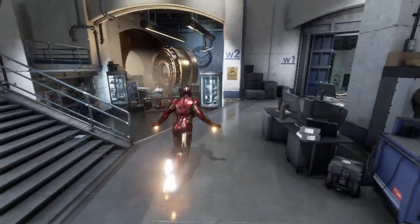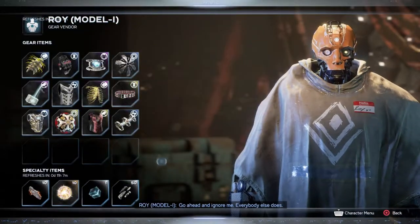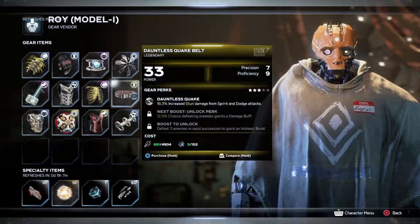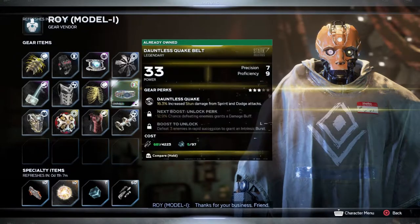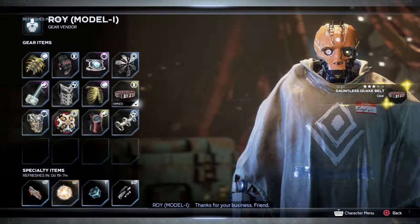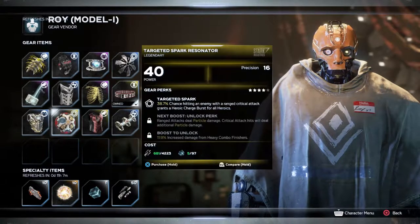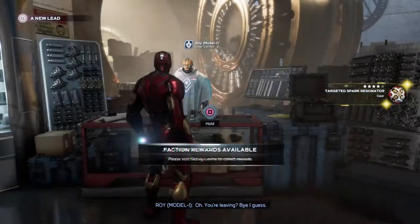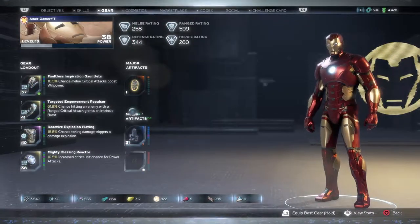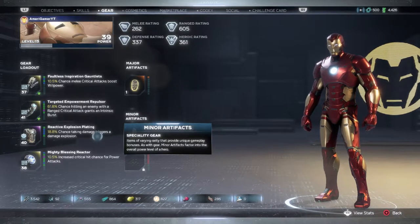Faction rewards available — let's visit the vendor. All I want is legendaries. I could buy this — oh, it's for Iron Man, power level 40. Let's buy it. Might as well — oh okay.